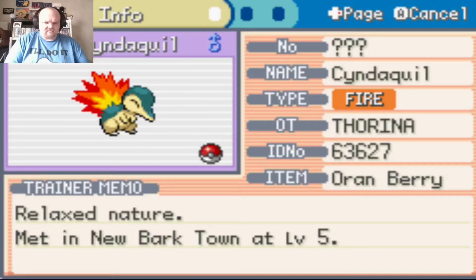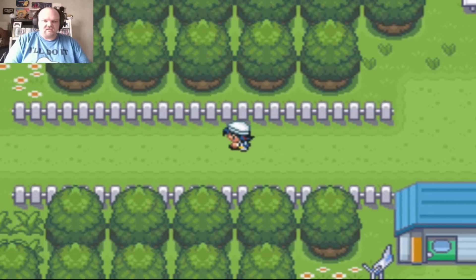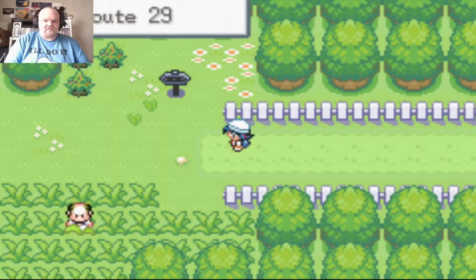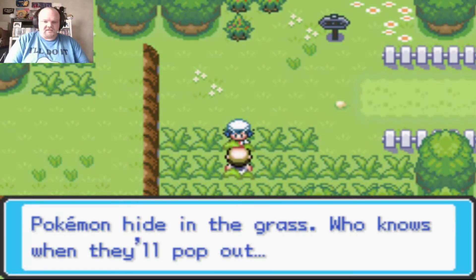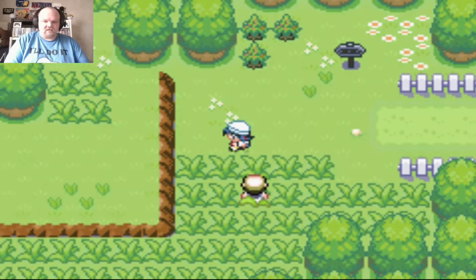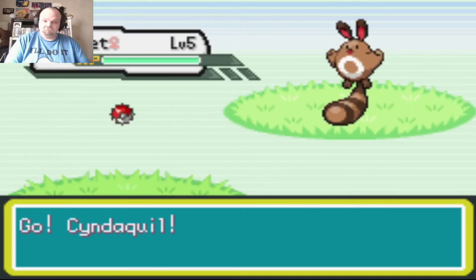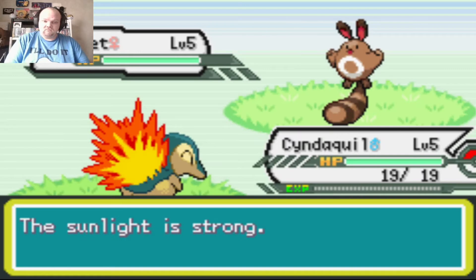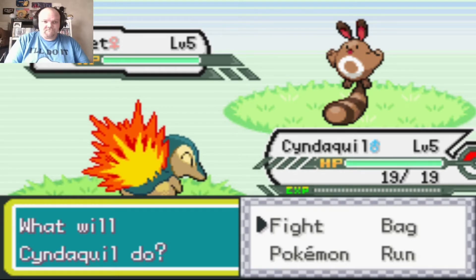Wait, it was holding an Oran Berry — okay, because in other games it was just a berry. These tiny graphics and the Gen 2 feel are great. It's sunny out, and Pokemon are hiding in the grass. There's a level five Sentret this early — I like the music.